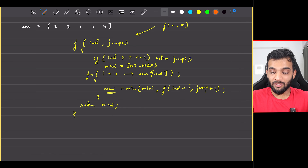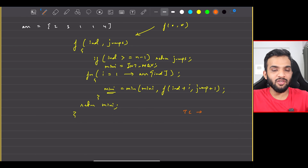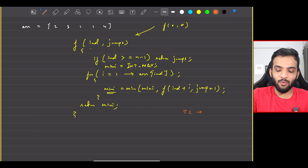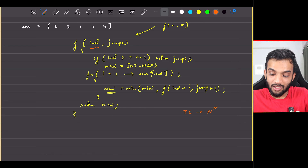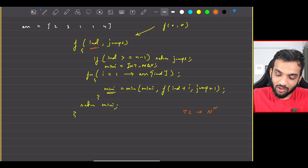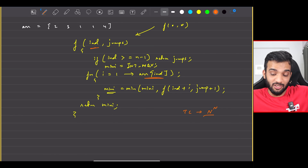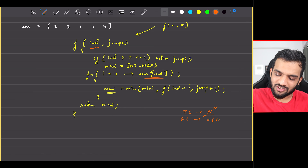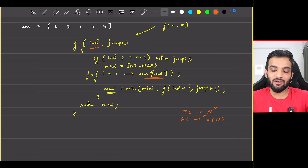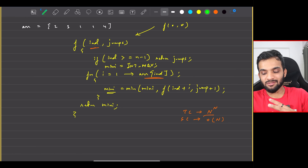If this problem comes up in an interview, what is the most straightforward solution you can think of? Starting at the zeroth index, there are different possible ways from each index. Can I try out all possible ways and then pick the minimum? Yes, I can.